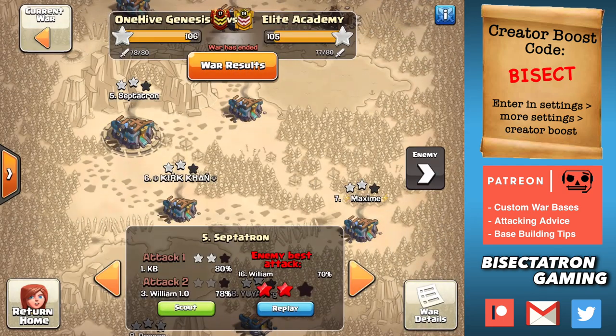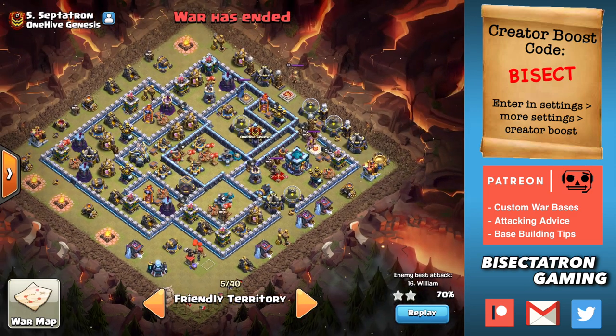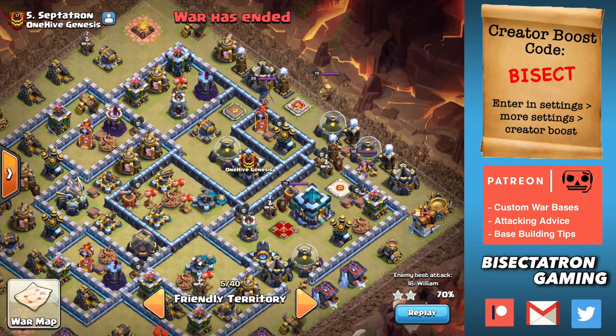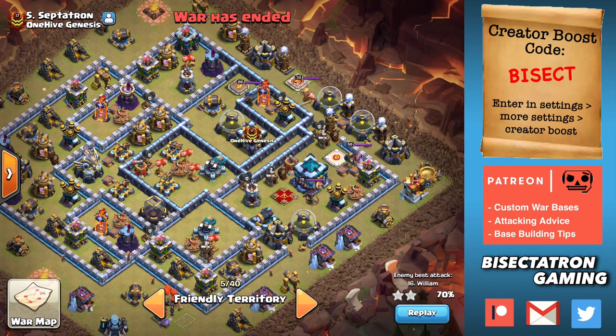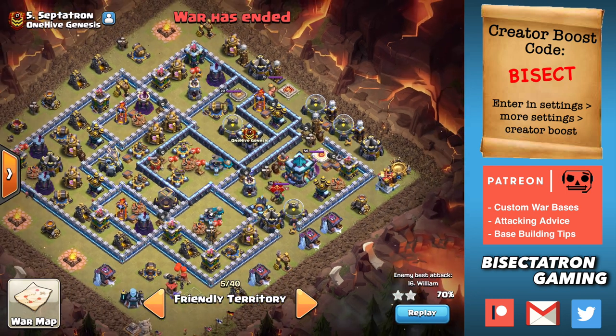I'll open it up one more time to show you. Just be aware of people trying to queen walk it or use sui heroes — that's what you're baiting and the reason you're putting it there. Try it out with one or two infernos; it really can throw people off. It repairs well having the town hall area open and nearby. Take in what's being done in this base and use your own thoughts if you're a builder.